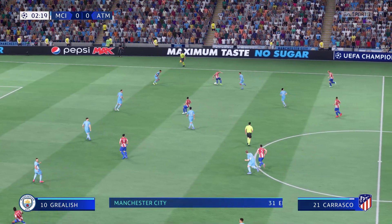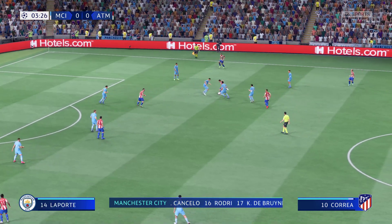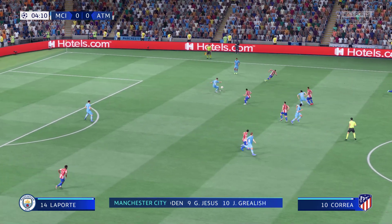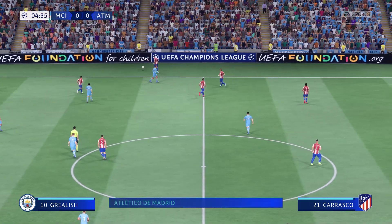And a look at the starting eleven for Manchester City. Ederson stands between the posts. Kyle Walker plays with Joao Cancelo in the full-back positions. Kevin De Bruyne plays alongside Rodri in the centre of midfield. And the idea is to have just the one striker up there trying to pose problems for the opposition.